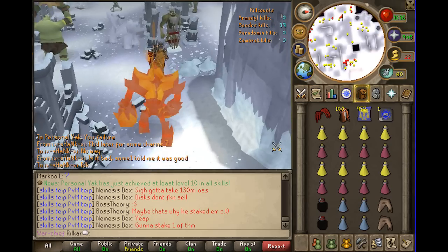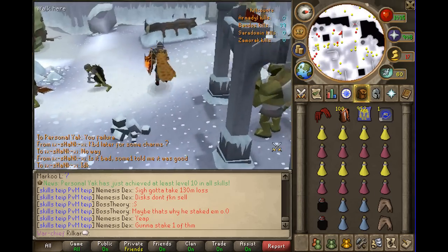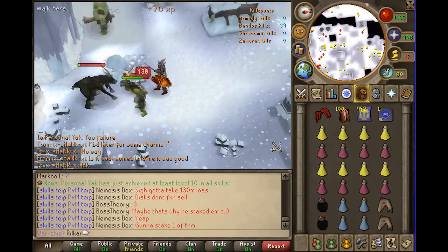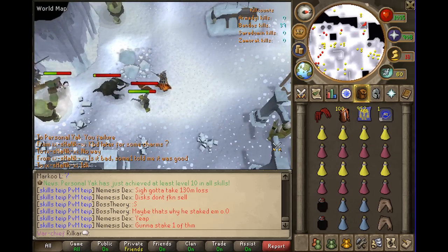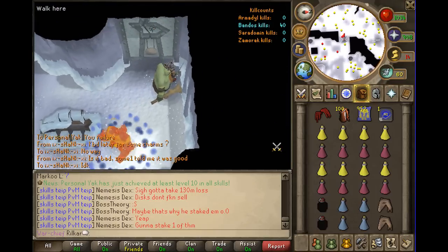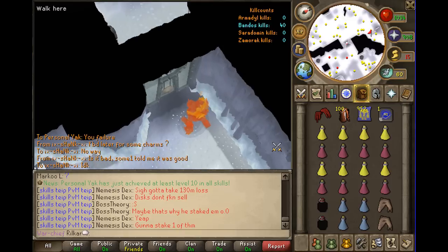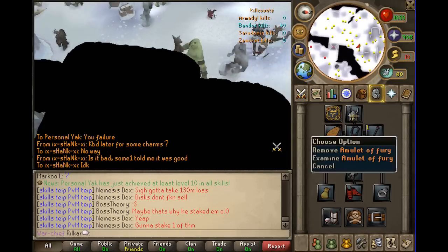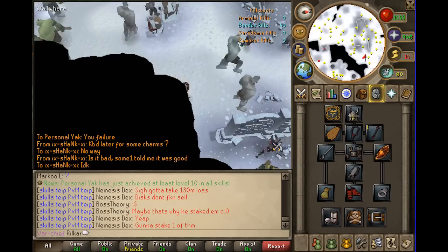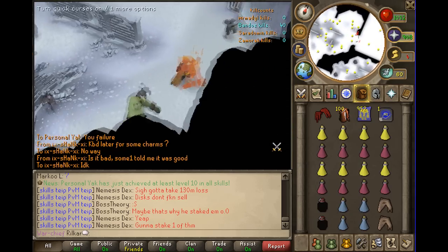Alright guys I'm back and I have my kill count, so I'm going to show you where to go now to get to Bandos. You come up here — bang on the door. This is why you need a Bandos item equipped: so all these things don't attack you.